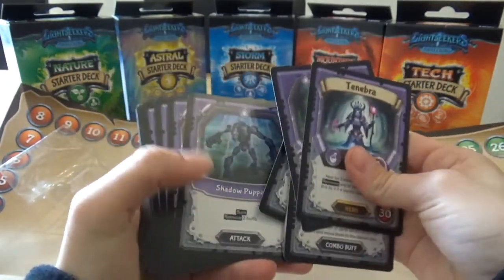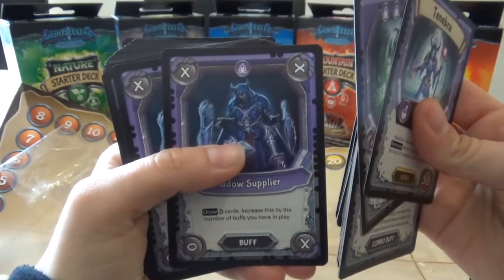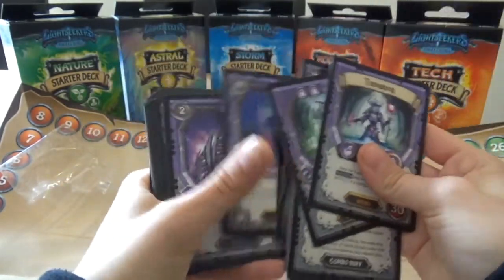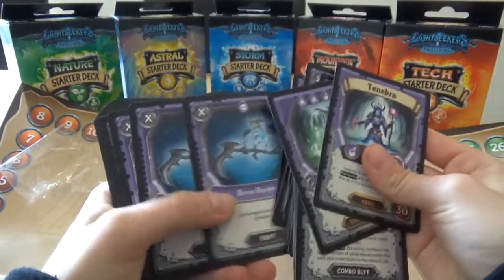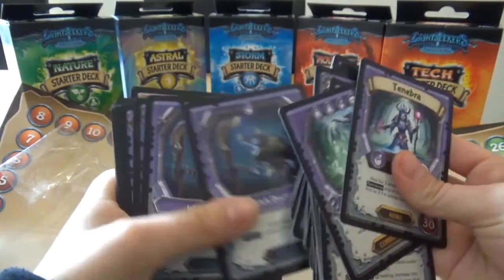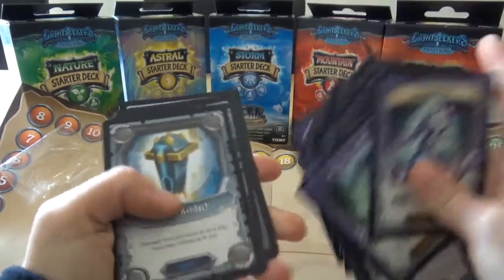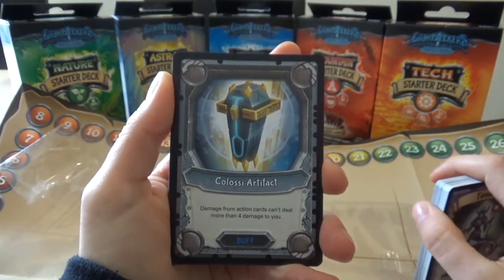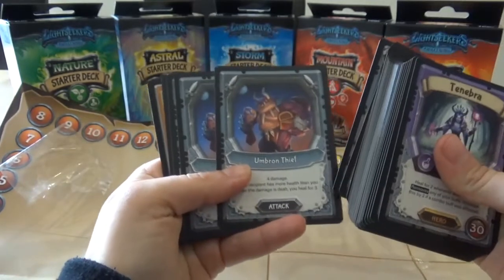So we have defend, buff, buff, attack, attack, and buff cards. All of these cards have their own special abilities within the game. I'm going to do a quick look at the cards you get in the deck - I cannot wait to start using these because they look really cool. So they are all Dread. Now these are not assigned so these could be used with any order if they're buff cards, because they're a neutral color. I'm guessing by the color of the card - I'm seeing these for the first time just like you are now.